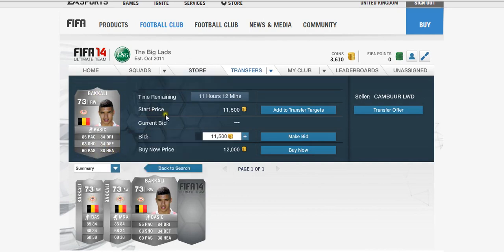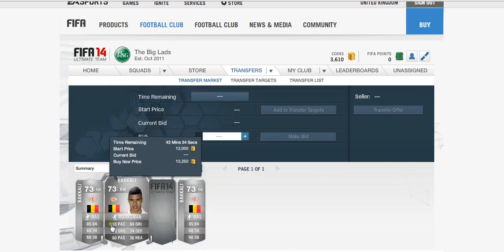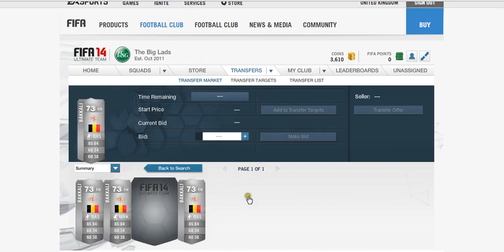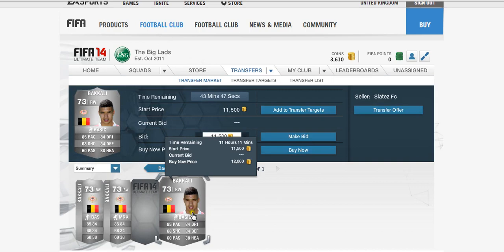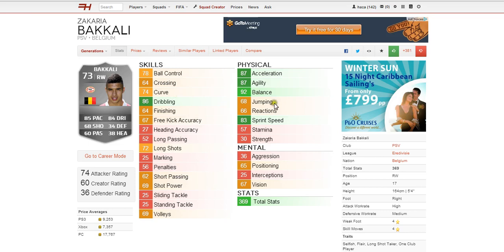Obviously the 85 pace and 84 dribbling stand out. Now currently his lowest price on the Xbox market is 11k — 11,750 coins. Not too expensive but not your average cheap silver. Looking on to his in-game stats.